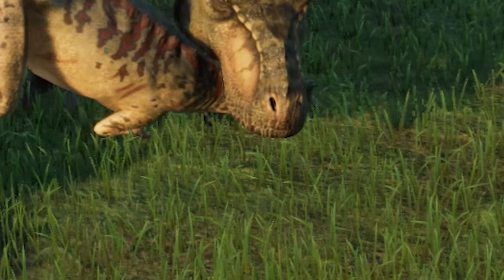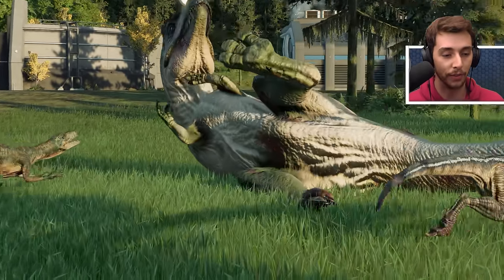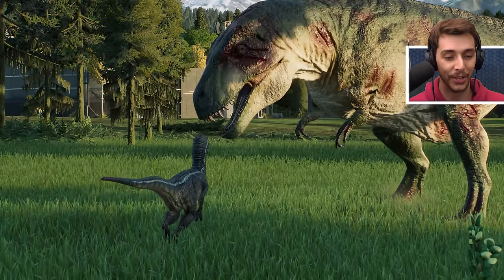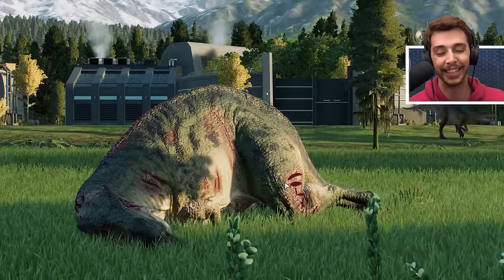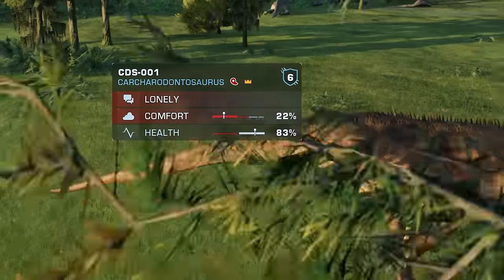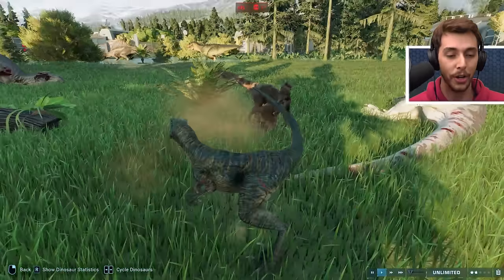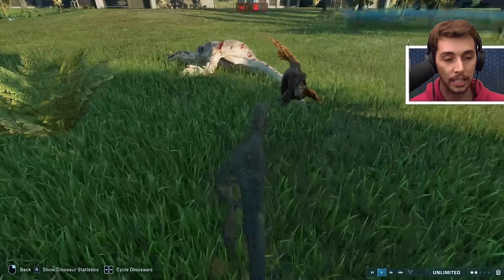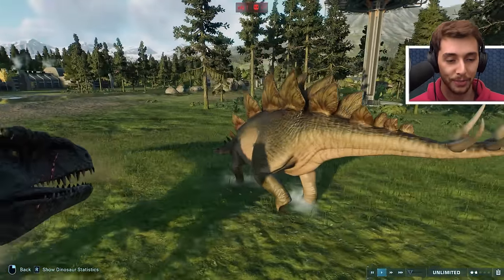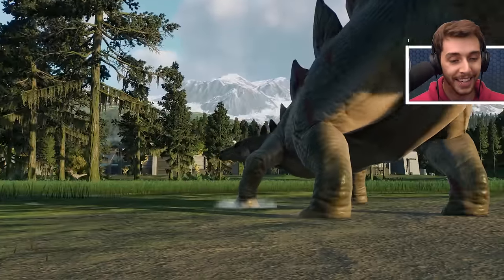The Giga died to the Acrocanthosaurus - the same Giga the Stegosaurus took on! Charlie jumped on the Acro's head, and the male raptor from Jurassic Park 3 jumps up at the right time - they both jump on. I think the Acro only had 29% health left after its victory - bless it, it did so well. Carcharodontosaurus taking on the regular Rex and actually wins. And another raptor taking on the Pyroraptor - bless it, it can't catch a break.